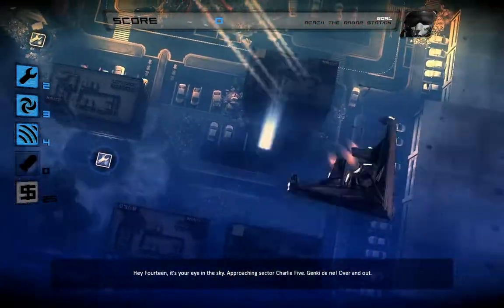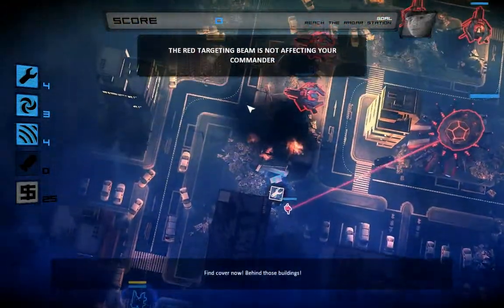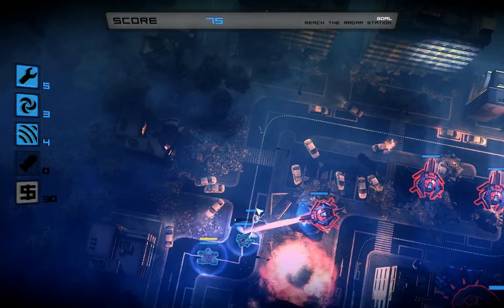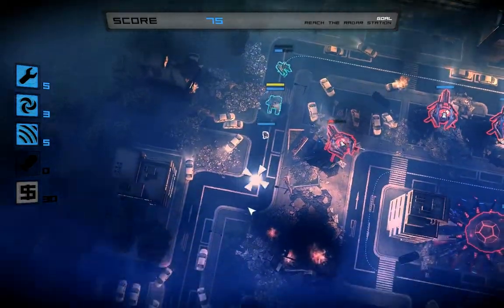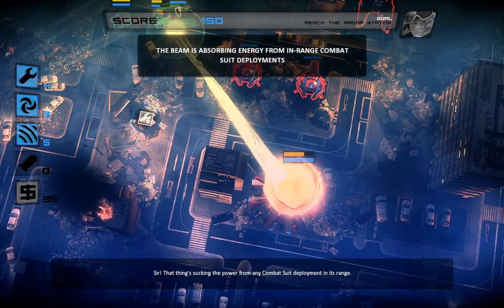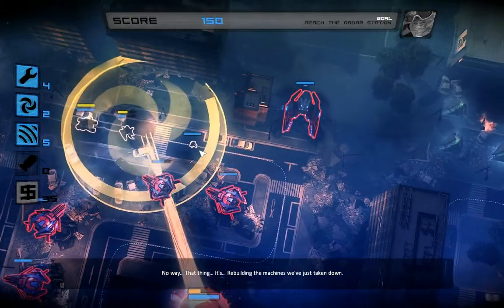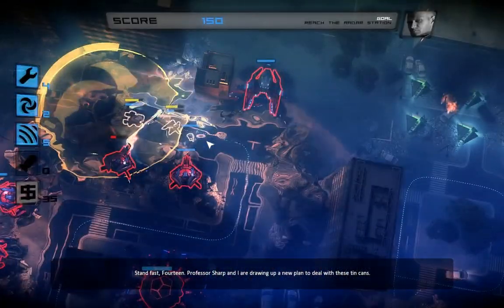A-14, it's your eye in the sky — approaching. You seen this? A new tin can scan! Find cover now, behind those buildings! That is just crazy! Enemy — eliminate it! Okay, we need to hide behind buildings. That thing's sucking the power from any combat suit deployment in its range! That thing — it's rebuilding the machines they've just taken down! Stand fast, 14. Professor Sharp and I are drawing up a new plan to deal with these tin cans.